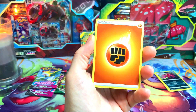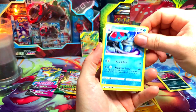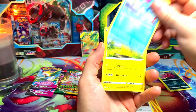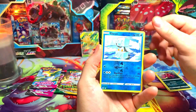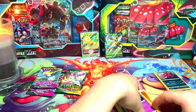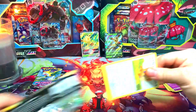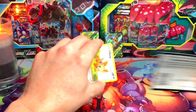It seems like the alt arts are here to stay — everybody's trying to pull them and they've been putting them in all of the new sets. Looks like it's a new thing that's going to be around for a while. We got an Ice Cube reverse and a Goregeist non-holo rare, so we're striking out on the packs in this box. Come on, Evolving Skies!